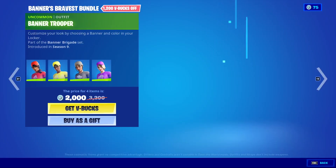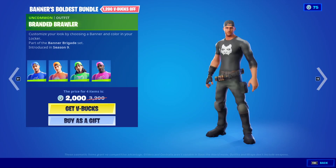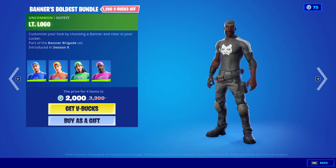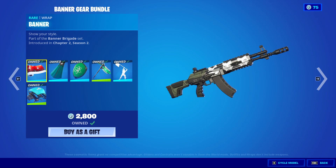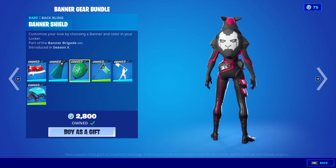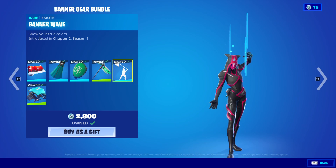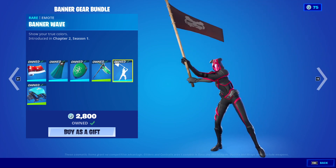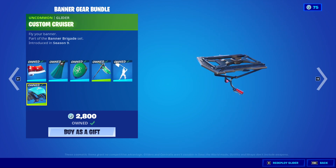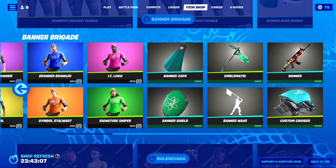Banner Brigade is back. It comes with Banner Trooper, Sergeant Sigil, Marked Marauder, Band Brigade, Branded Brawler, Symbol Stalwart, Signature Sniper, and Lieutenant Logo. There's also the Banner Gear Bundle with the Banner Wrap, the Banner Cape, the Banner Shield, the Emblematic Harvesting Tool, and the Wet Banner Wave. Obviously you can change the colour and icon by just changing your actual locker banner. There's also a Custom Cruiser, and you can get all of those separately if you do wish.